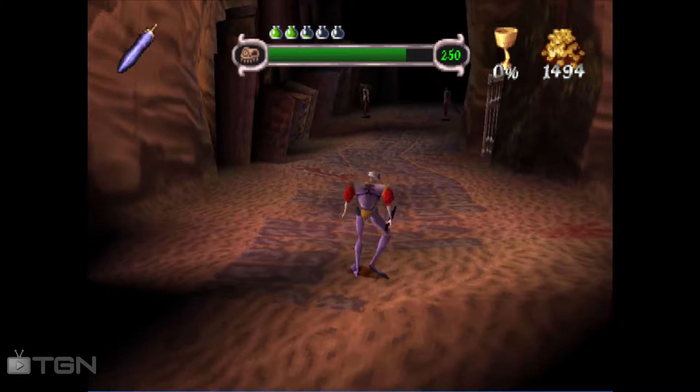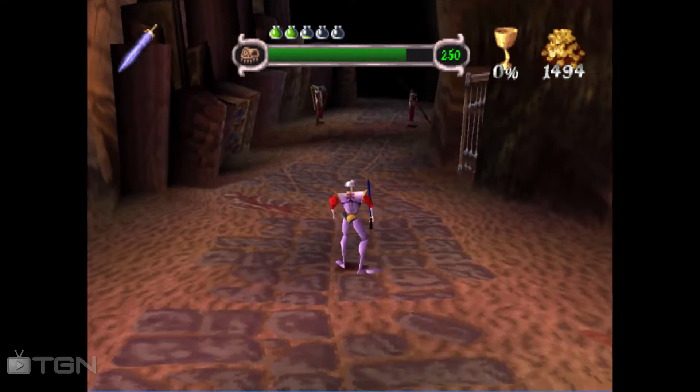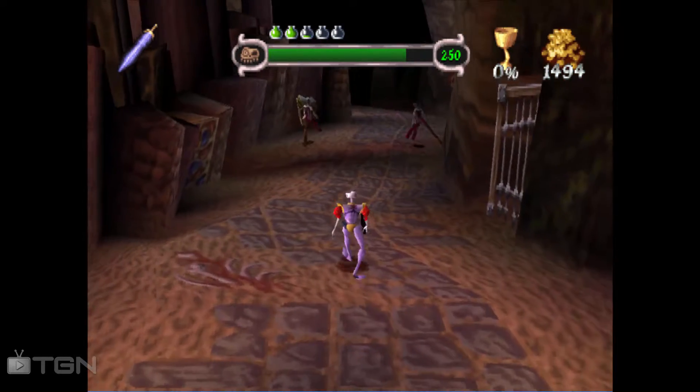Alright, so we have our magic sword out, and two life bottles plus 250 health.